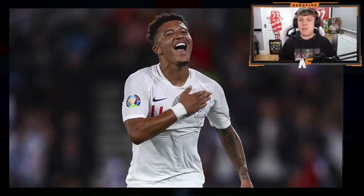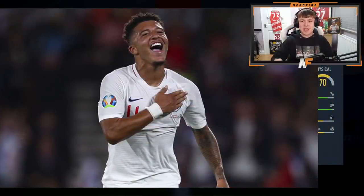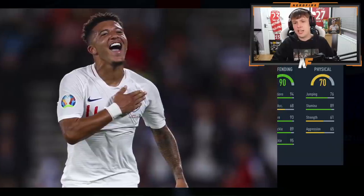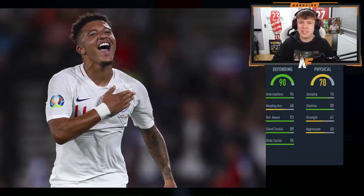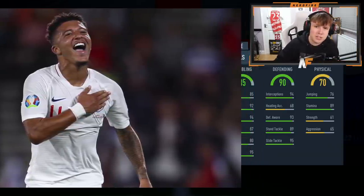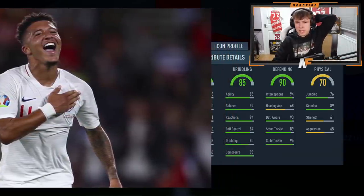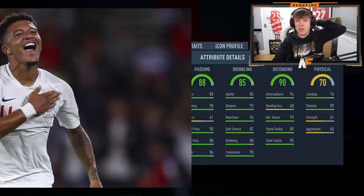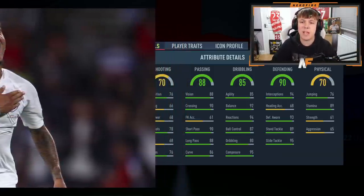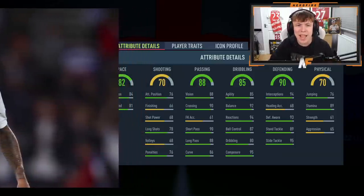We have three players to go through. First stats on player number one: 78 stamina — good start — and 70 physical, so most likely not a defender. 75 then 89... 70 physical as a defensive player, I have no idea. 88 passing, 85 dribbling, 90 defending, 70 physical — could be a box-to-box midfielder. Shooting's pretty terrible so could be a defensive midfielder. Pace is sitting at a whopping 82.